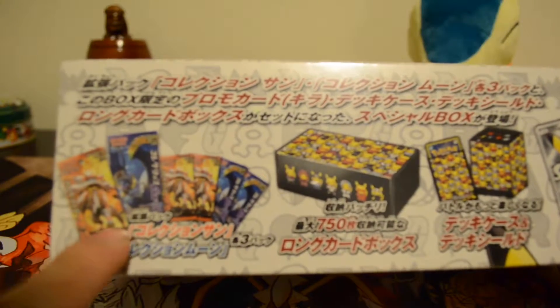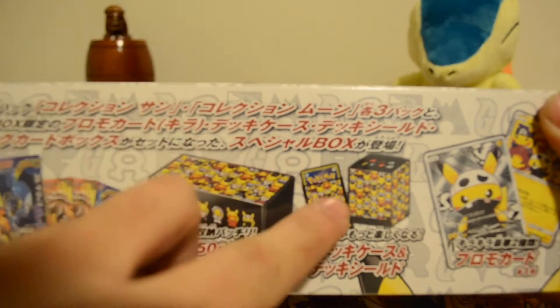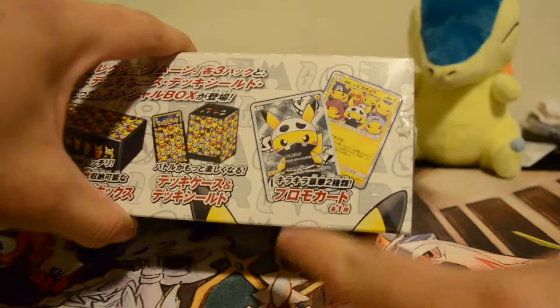This box contains three Sun and three Moon booster packs, a deck cover, sleeves, a deck box, the full art card, and the holo. Let's just get into this.